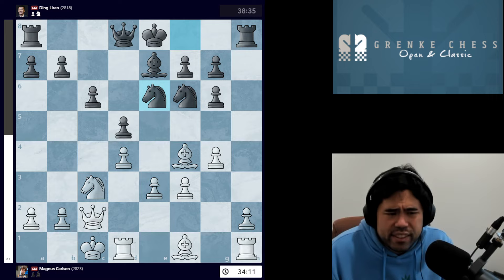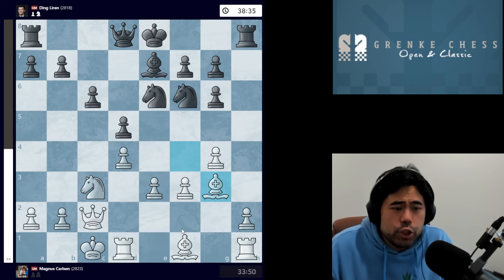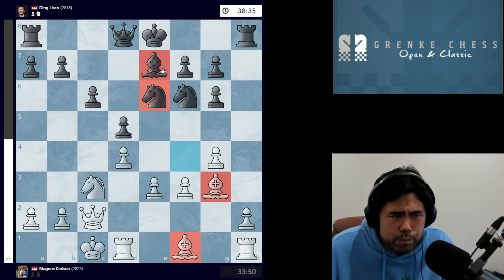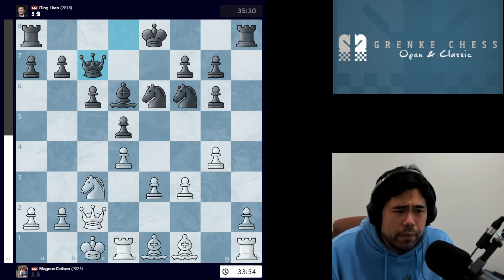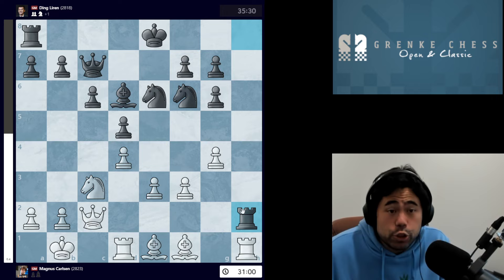Ding goes knight to f8, Magnus castles queenside, and now Ding plays knight e6. Magnus obviously retreats the bishop because you don't want to give it up, so we get king b1 and takes-takes. Now white has doubled pawns and no longer has the two bishops. We get bishop g3, Magnus trying to keep the bishop pair — what I affectionately call the two b's — where he has both bishops versus bishop and knight. After bishop g3, Ding plays bishop d6, Magnus goes bishop e1, we have queen c7, and now king to b1.